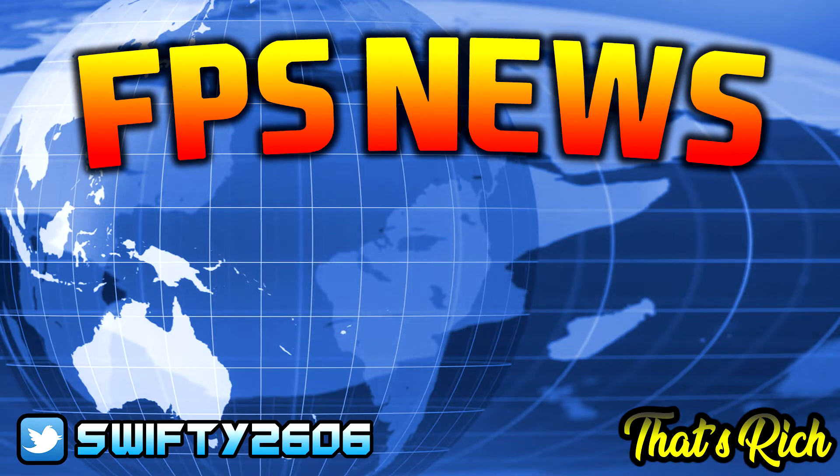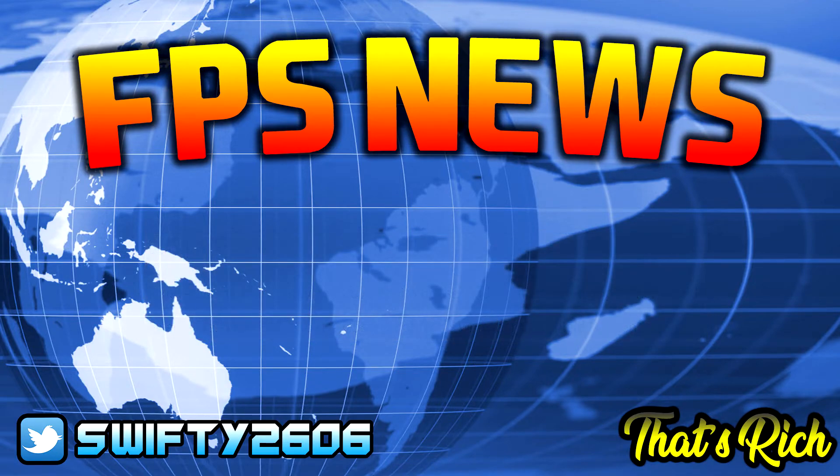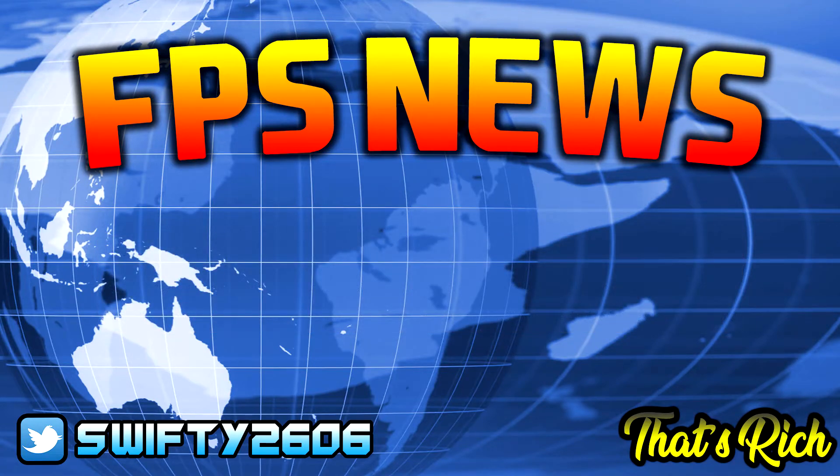Now looking at the operators. For Clash, being able to instantly go into ADS with your secondary after unequipping the shield, and not being able to use the observation tool while the CCE shield is extended, have both been fixed. For Echo, instead of disappearing when Echo's hover drone is disabled, the jump button appearing grayed out has been fixed. Additionally, if a disabled drone is picked up and redeployed, it will no longer remain in the disabled state when redeployed.